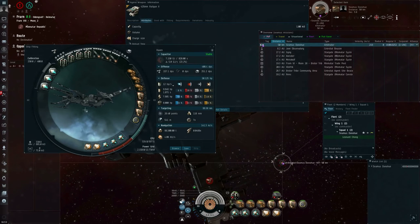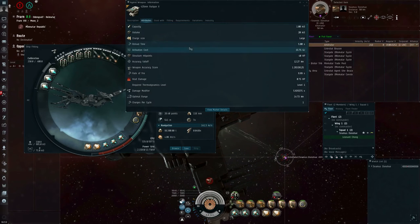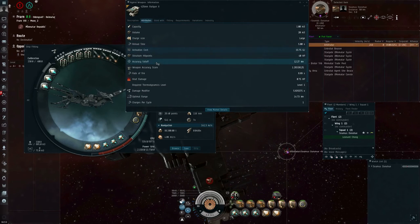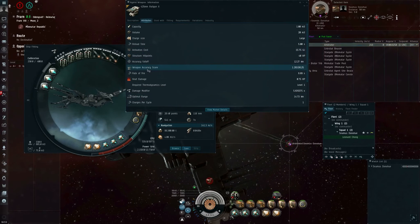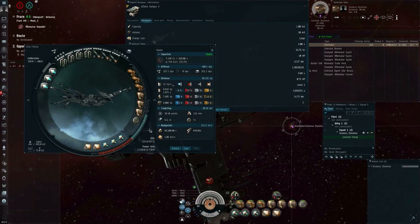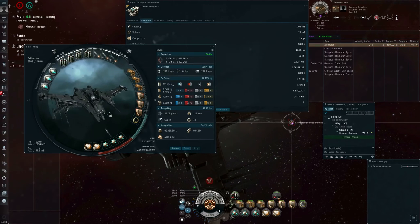As with sensor dampening, tracking disruption is stacking penalized, and here you have three attributes on the turret each getting separate stacking penalty calculations: stacking penalties on the optimal range, on the accuracy falloff, and on the weapon accuracy score. Each of these three attributes has two stacking penalty calculations — one for harmful effects, one for beneficial effects. That is six different stacking penalty calculations that can occur for the turrets on a single ship.